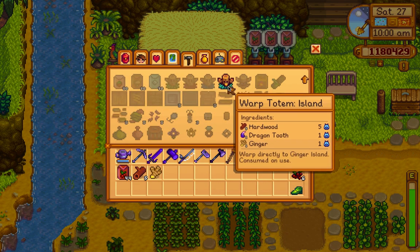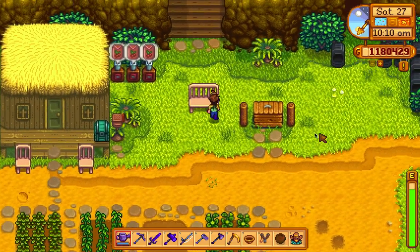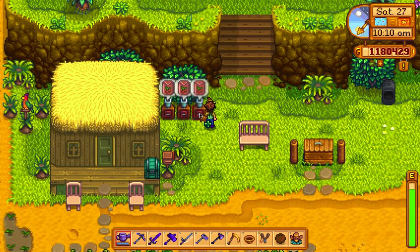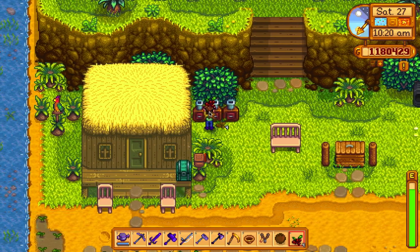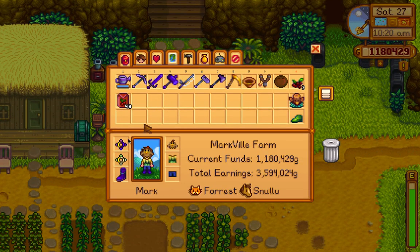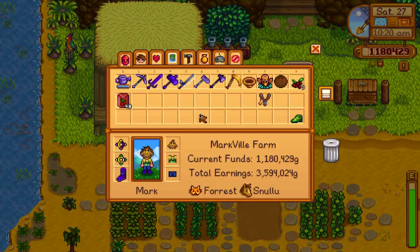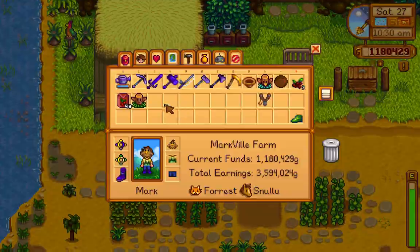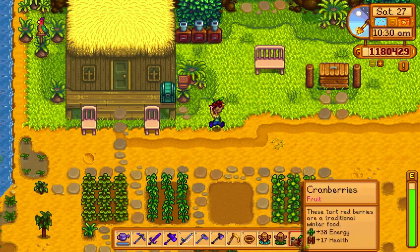There it is — warp totem! That's so I can go over to Pelican Town right now to get resources for sprinklers, and then work back to Ginger Island to get some more sprinklers and do more stuff without having to restart the day. I also need a warp totem to my farm. There we go, that's a lot of warp totems.